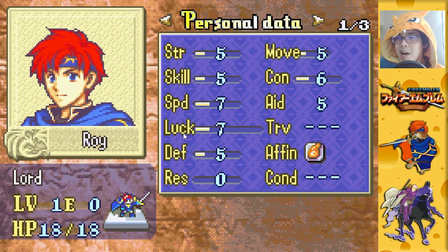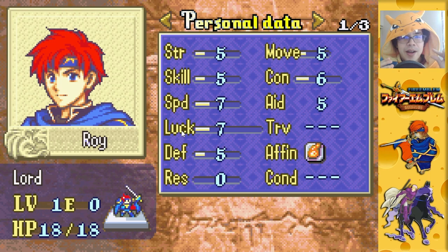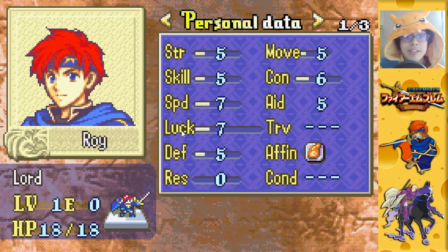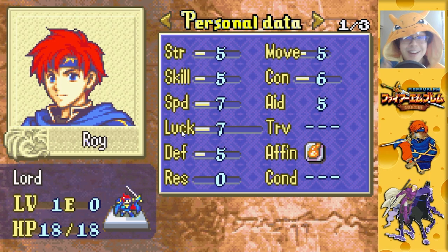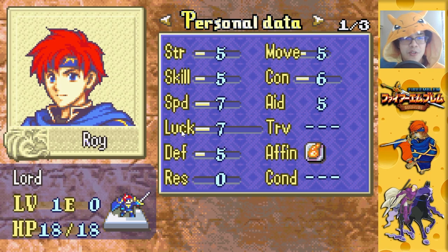Next we have Luck. Fire Emblem veterans know that luck is the most important stat — it factors into hit, avoid, and crit calculations, but only by a minuscule amount. The one thing luck uniquely does is factor into your crit avoidance. The more luck you have, the less likely you are to be crit. Normally opponents don't have much crit — usually single digits if that — but over dozens or hundreds of combat encounters, eventually you're probably going to get crit if you don't have enough luck.